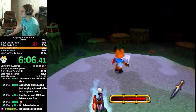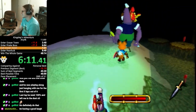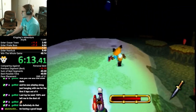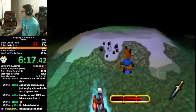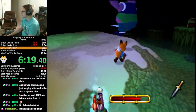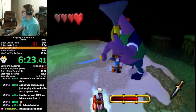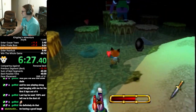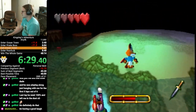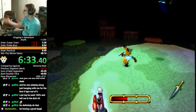Now we're up to our first boss, Gallagher. There are things about Gallagher where you see I'm doing like two hits and then he jumps away. Each of these hits, if you're swinging just right, you can get multiple damage on him. Basically you can take this fight that's normally a couple of minutes and cut it down to like 30 seconds — like there, I just got a double hit.